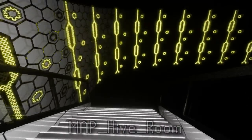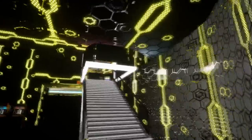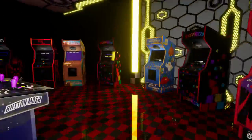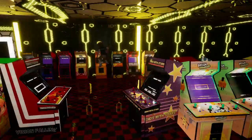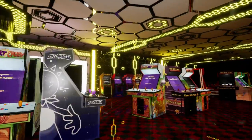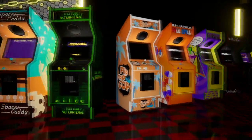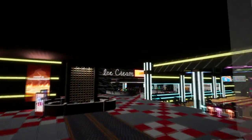Next up we have the Hive Room — a small two-floor arcade area following a hive motif, featuring honeycomb-like patterns on the walls and some really nice lighting. There aren't any bee animatronics in the series, but since many other areas are themed after an animatronic, who knows — maybe at one point a bee character was considered to join the series.